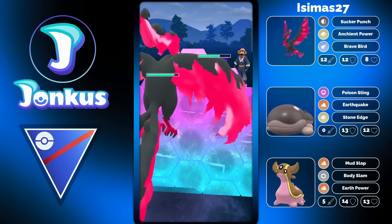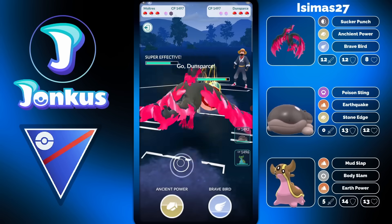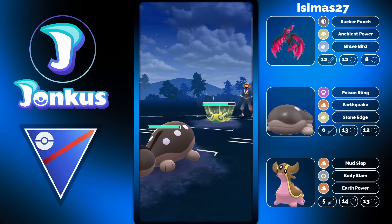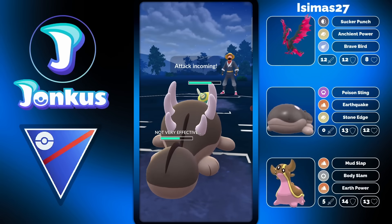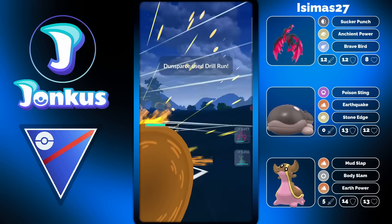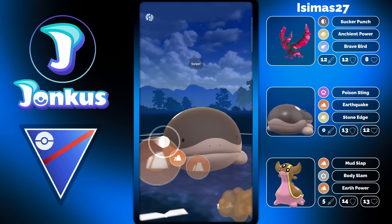In the first matchup against the opponent's Feraligatr, we can already see the amount of damage you now do with this move. We're going to see the incoming Dunspars as well. I would not really have recommended you to go into the Clodsire style here, because the opponent has the super effective Drill Run, which would not be effective against your other Pokemon — against the Gastrodon.